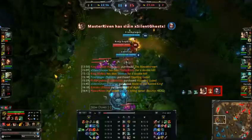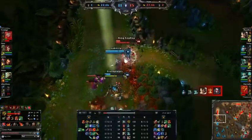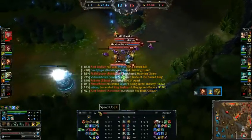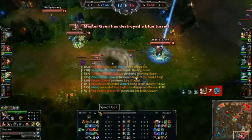I got greedy and tried to 1v2 Rumble and Darius, hoping I could get the kill. Fortunately Rumble flashes away, but I just get ulted and die for free. Never give away free gold like that — it's not worth it.